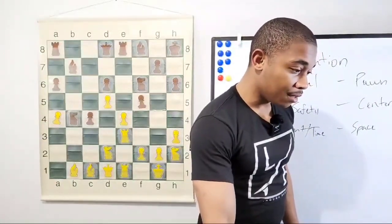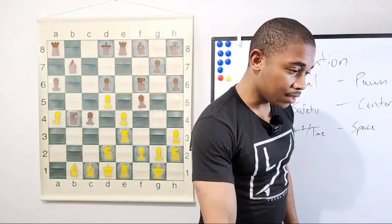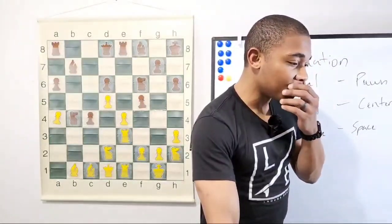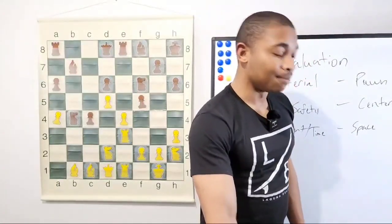What piece do you think he put on a better square? There's not a rook that can go to b2. We don't resign on this channel — we're not resigners.